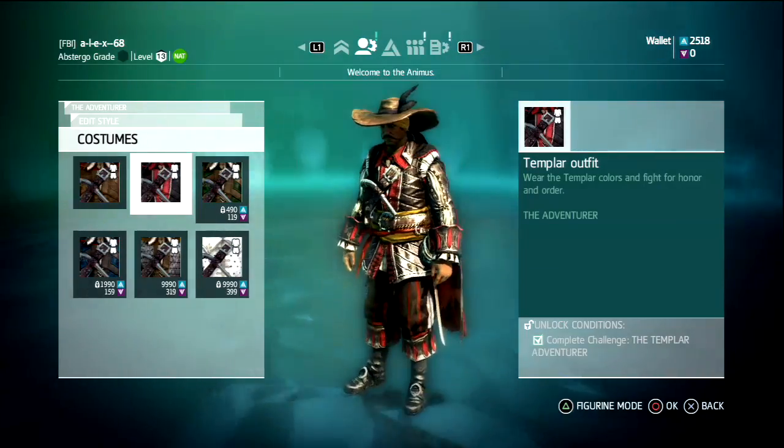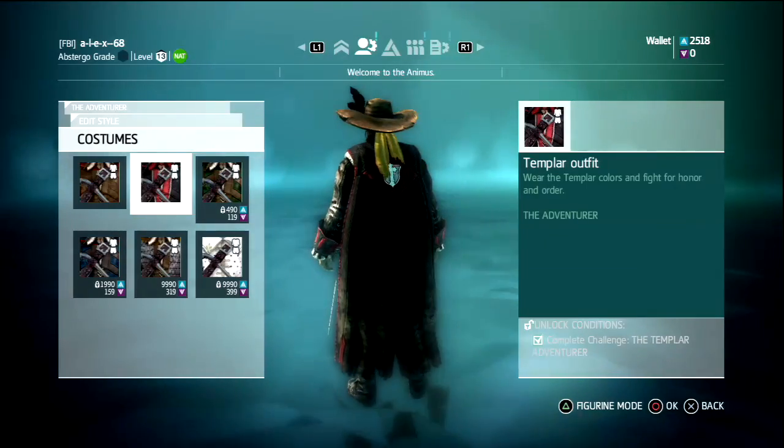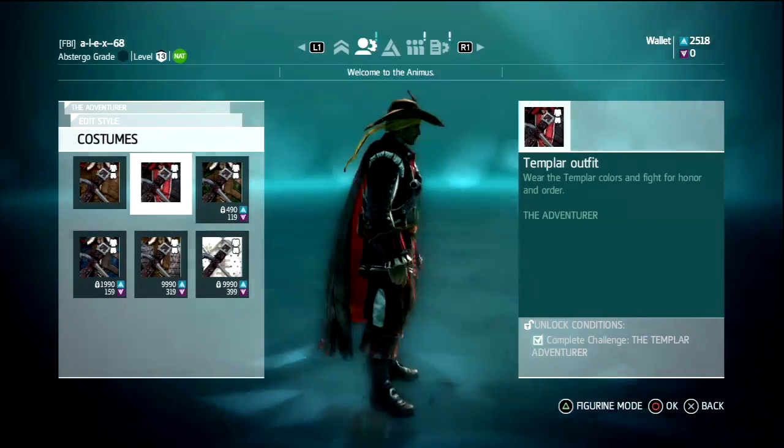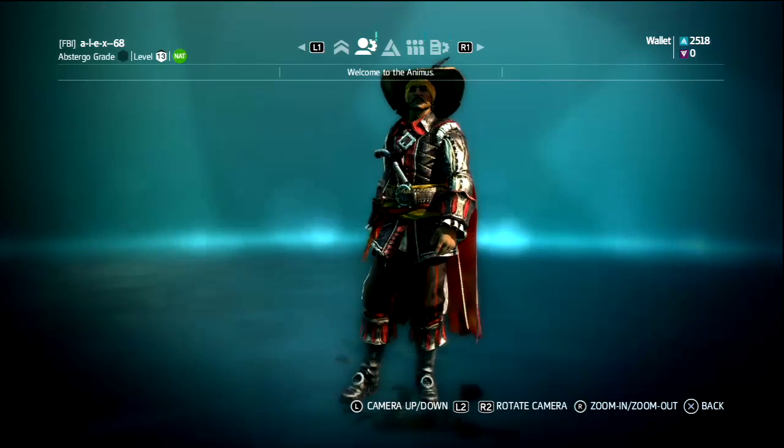Templar outfit for the adventurer. To get it you need to complete a wolf pack session as the adventurer, or on the Palenque map.